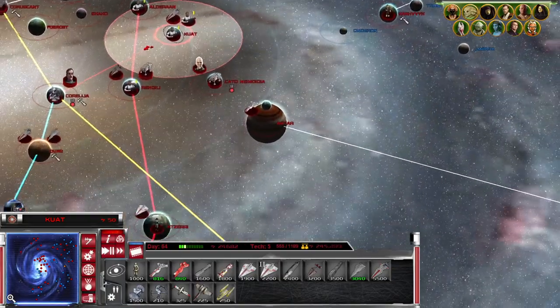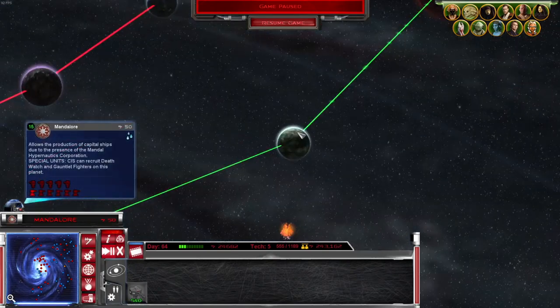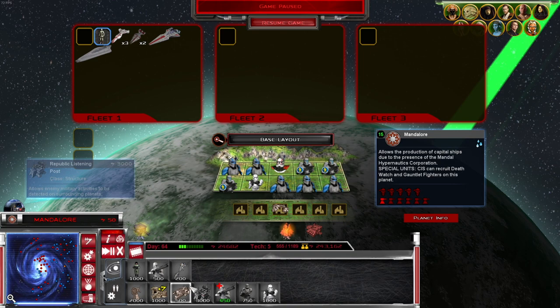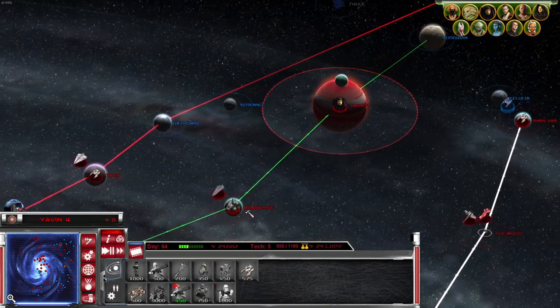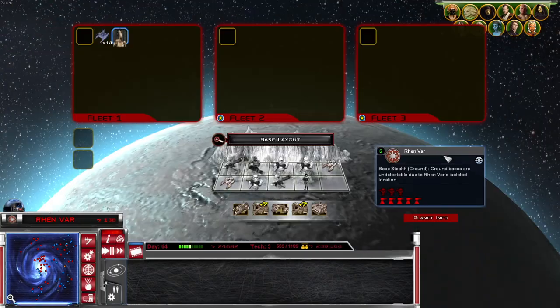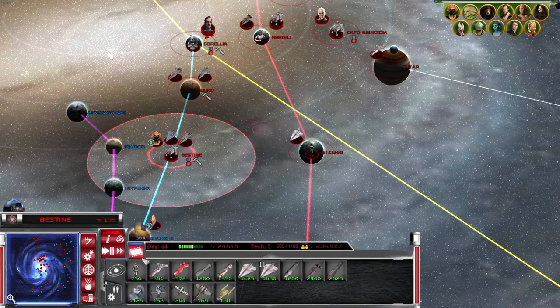Speaking of glorious, where is the Pride of the Core? It should be by Mandalore, right? We took over Mandalore as well — that's amazing. Let's see if we can get some troops in there. We have finally gotten to Yavin!